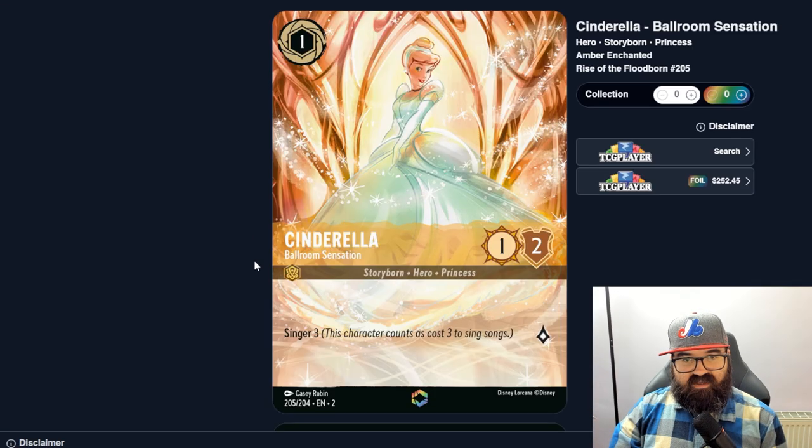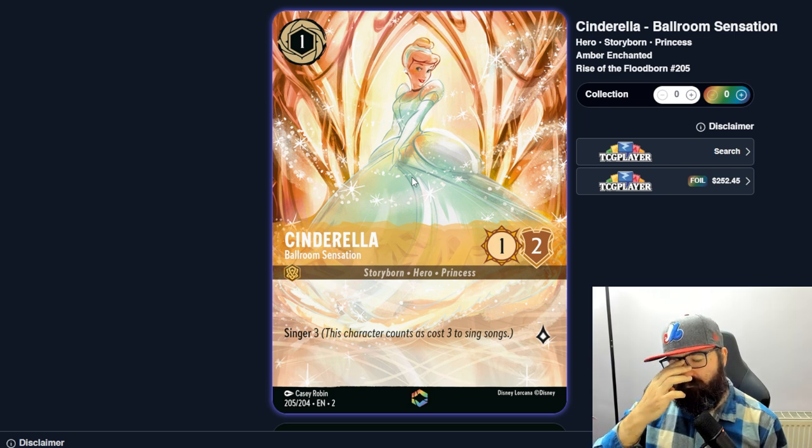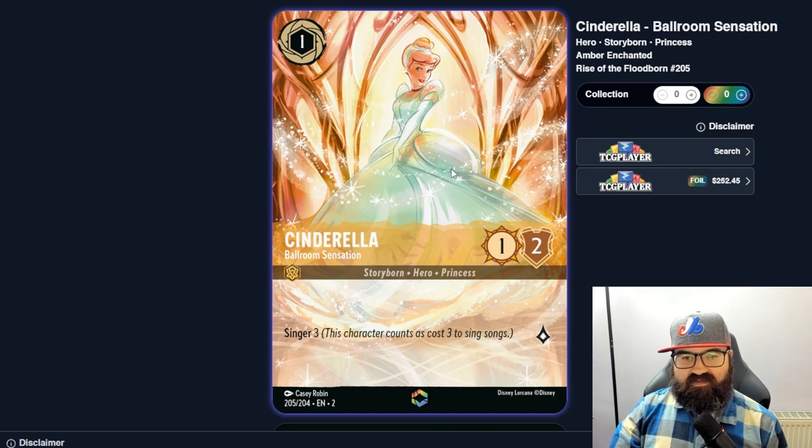Here's the enchanted version of Cinderella — she costs one but counts as a three to sing songs. That's probably pretty good if there are strong three-cost songs. On turn two you sing with her using a three-cost song, then still play a three-cost character — you're cheating out three mana and playing two cards on turn three. That seems good. Obviously the enchanted version you'd keep for its resale value on eBay.